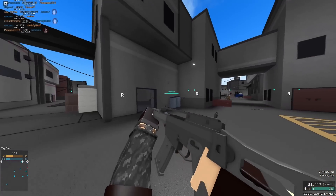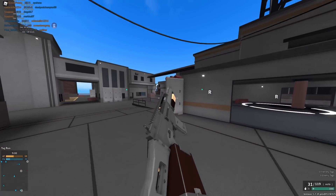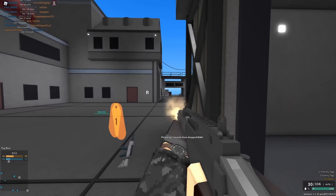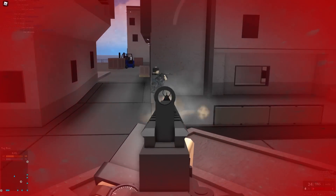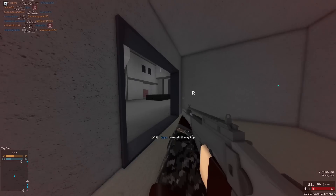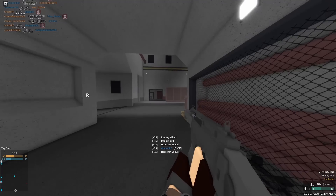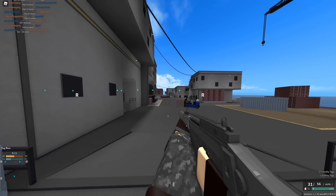Next up is the G36K, which I have over 1400 kills on. It's a three-hit kill to about 50 studs and yes it drops to a six-hit kill at very far ranges, but it has really good ranges especially for a carbine, great pen, and pretty decent overall fire rate, recoil, reload speed, pen, and velocity — a lot of stats that make it feel more like an assault rifle. This is another five out of five.